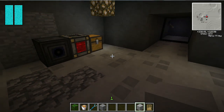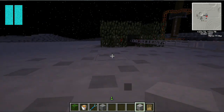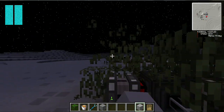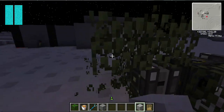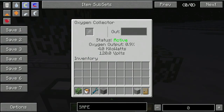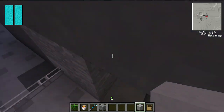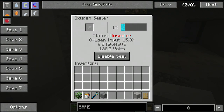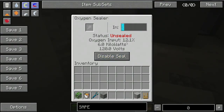Another thing is the size of your base. Now if I take some of the oxygen away and leave it with two collectors — oxygen input is at 0.9%. So if I come in here, the oxygen is decreasing. Now as you can see, I've sealed the hole, but it's still saying unsealed. It's very confusing — it says it's unsealed but the room is sealed and there should be oxygen.